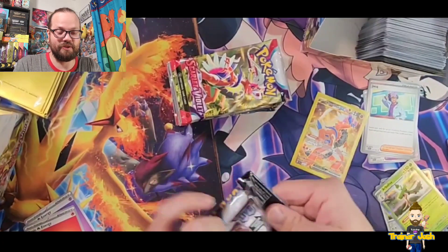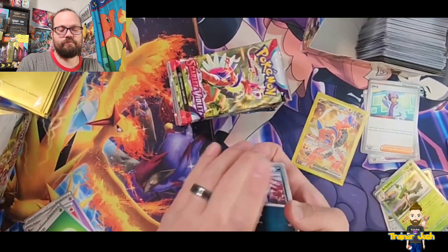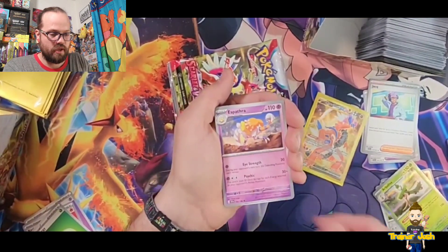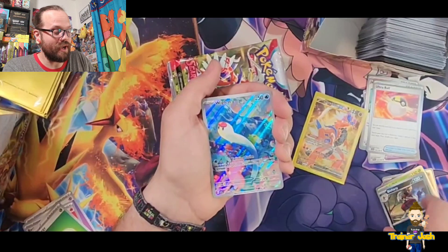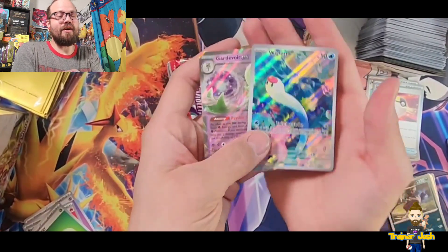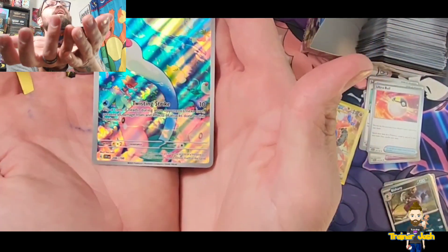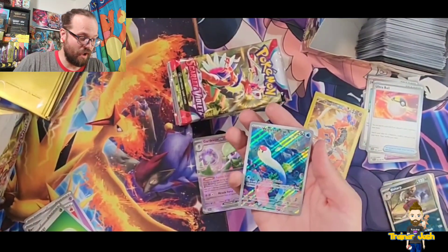Okay, going with water. Starting out with a Pawniard, Wiglett, Toadscool, Sandile, Spiritomb, Spidops, Ultra Ball, a Reverse Holo Bisharp — yay, we got it! Oh my gosh, look at that, look how beautiful that is — Wiglett art rare and a Gardevoir EX! Let's go dude! Oh my goodness gracious, look at this. The artwork on that is incredible. Way to go Pokemon, you guys are really pumping out some awesome stuff.